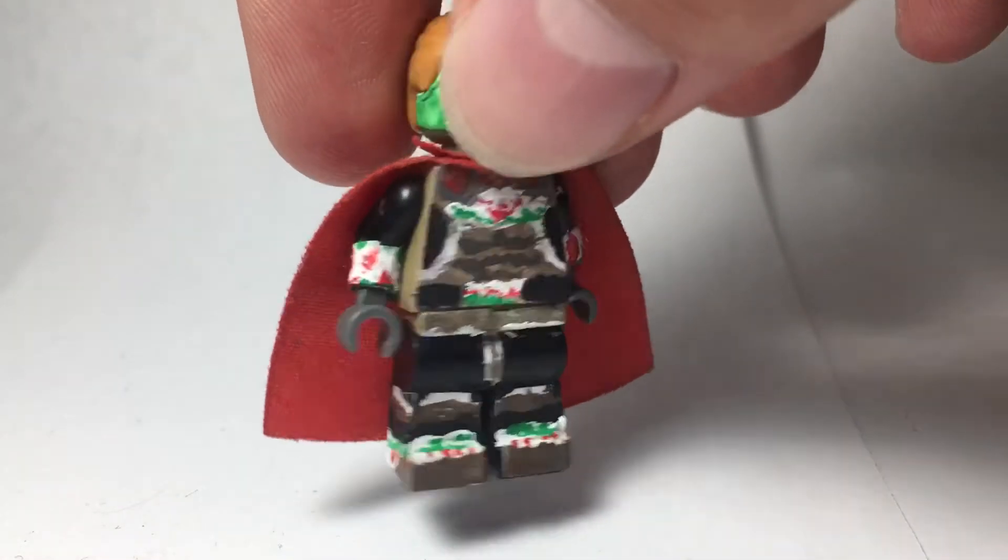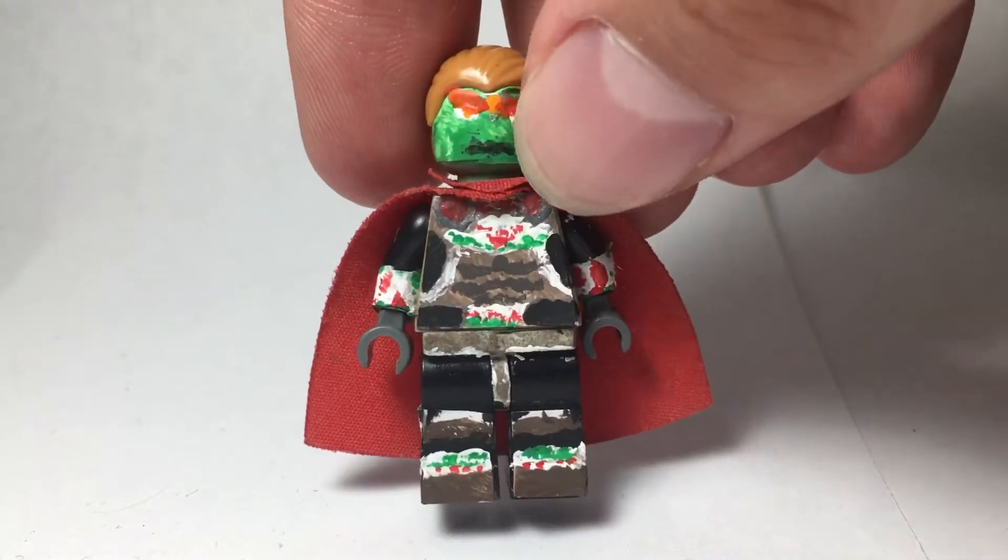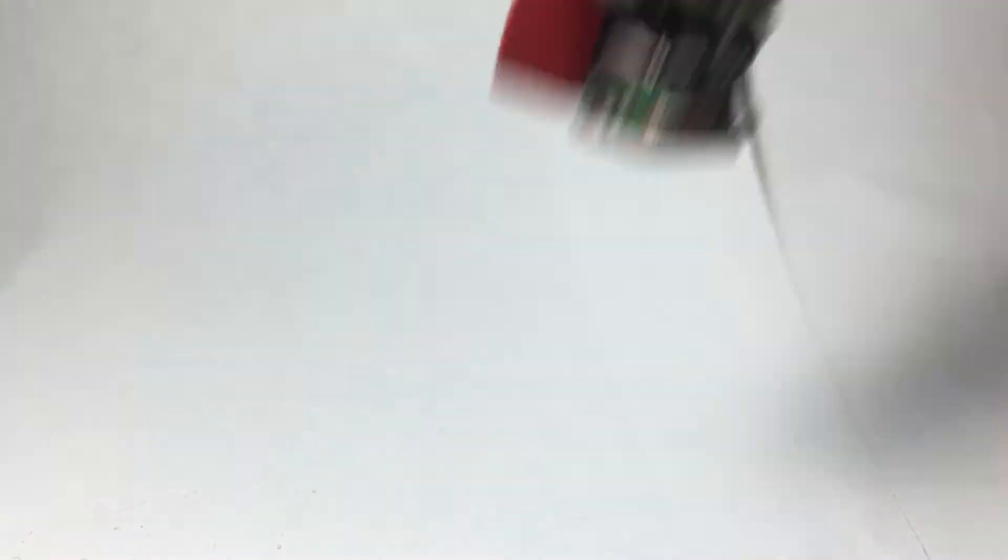I got gray hands and then black arms, and I made the design around the arms and stuff. The face is just a Squidward head.